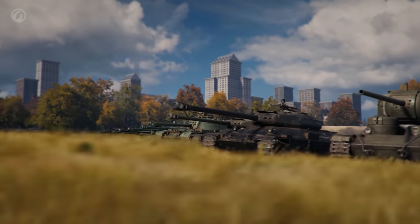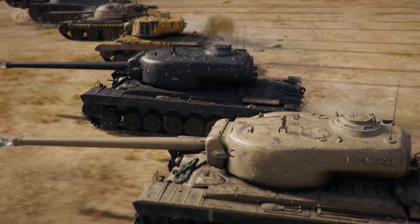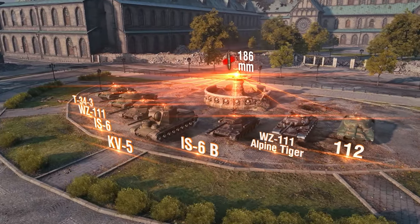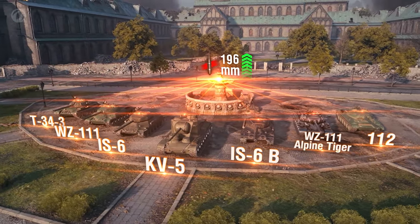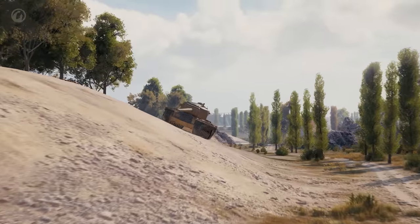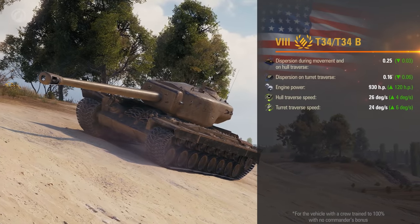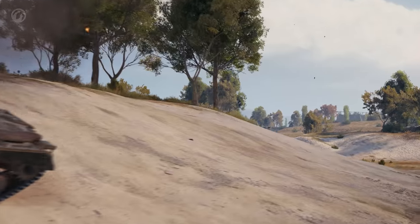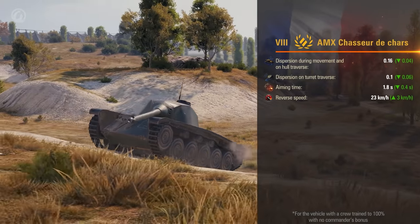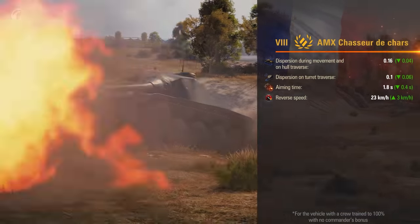We continue implementing changes to the characteristics of Premium vehicles, aimed at highlighting vehicle roles and making them more relevant in battles. The first seven are vehicles with preferential matchmaking — they all had their armor penetration with standard shells increased by 10 mm, making it easier to hit opponents' weak spots. The American T-34 got improved gun stabilization, better hull and turret traverse speeds, and increased engine power, making it harder to outmaneuver and more accurate when rolling from behind cover. The AMX-CDC medium tank now has better accuracy, stabilization, and maximum reverse speed, making it easier to fire from a distance and avoid unnecessary damage.